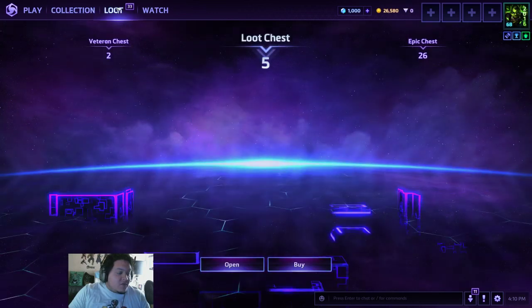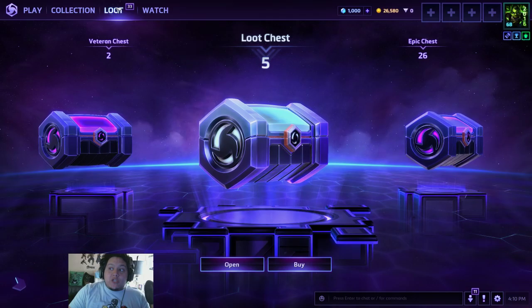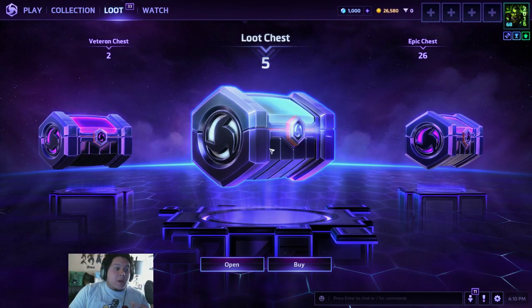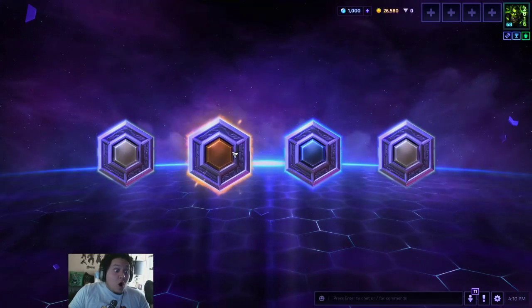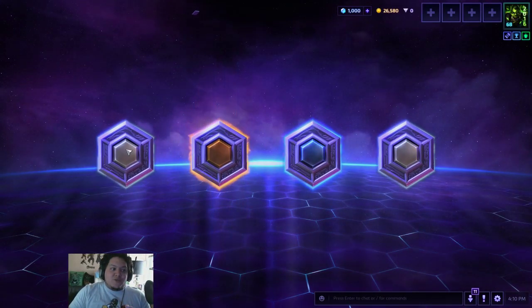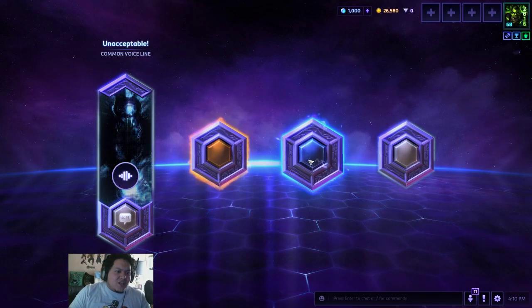We have a bunch of stuff to unlock, chest-wise. I'm going to start with the five basic chests. A common — a voice line for Abathur, that's cool.